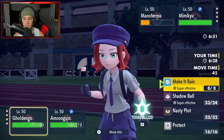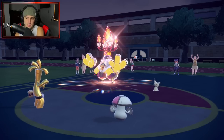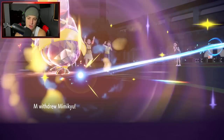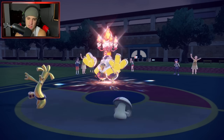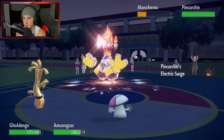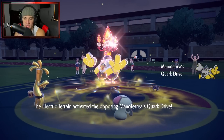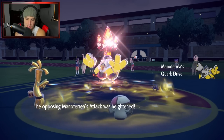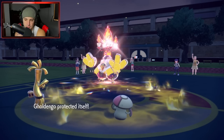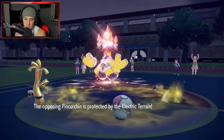He ends up going into Mimikyu. It's got to be Torkoal. Let me see — Pincurchin comes out here, and that is great for two reasons. One, I can't Spore them. And two, it pops the Electric terrain. So that is terrible for us. Electric terrain is out and about. Hopefully he's going after my Goldenghost. We're definitely going to hope that. Spore comes out here but Spore is not allowed — infected by the Electric Terrain. Sucks for us.